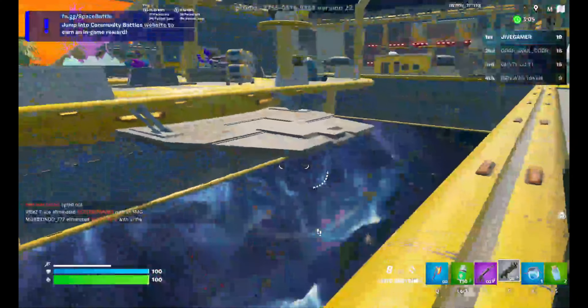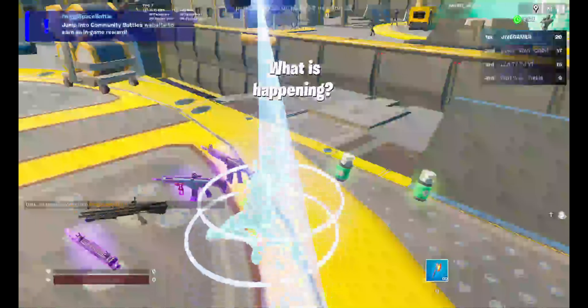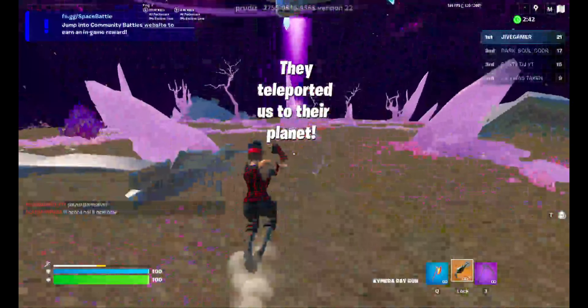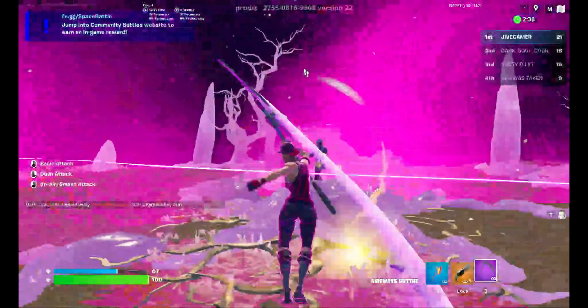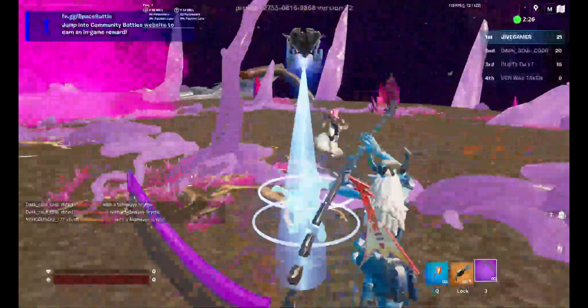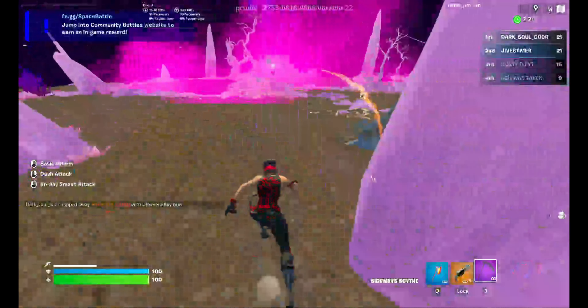Now we're going to the river where the screen goes completely white — right here. As you can see, it's pretty difficult to see anyone. Then everyone dies and you go to the alien island. As soon as you spawn, run straight to the middle for the damage multiplier, which is the most important thing to get.